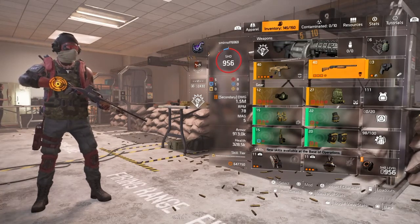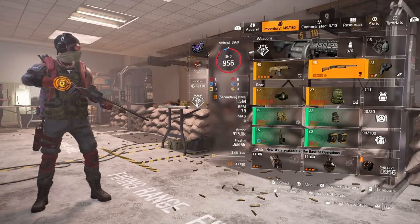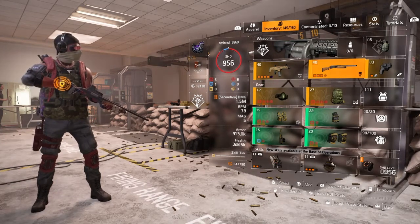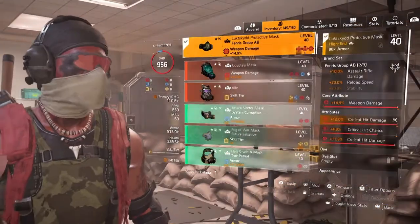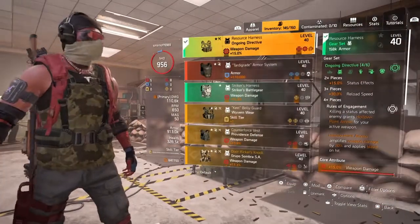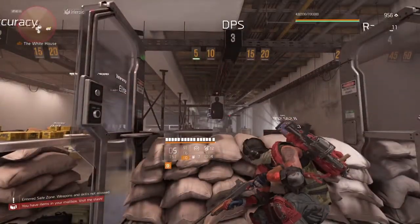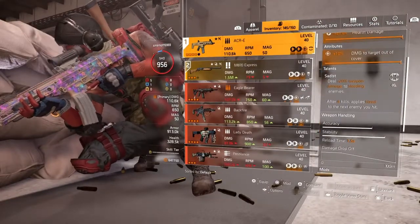I chose to build mine around DPS and reload speed, because when I play shooters it seems like I always get caught and killed while reloading — I either just get killed or say to myself, 'dang, he got me because I was reloading.' It's just one of my pet peeves. So I decided to try building around reload speed. The two-piece Fenris gives you an extra 20% reload speed, and Ongoing Directive gives you another third, which gives me 50% extra reload speed. I brought my ACR down to about 1.5 seconds.